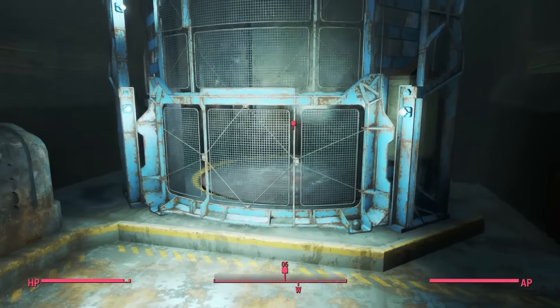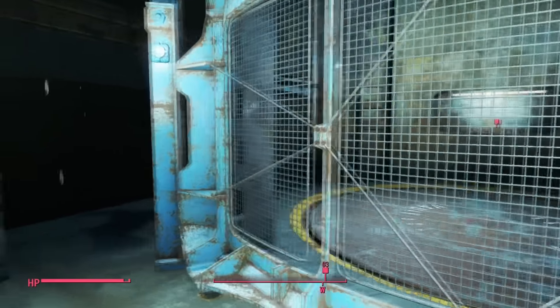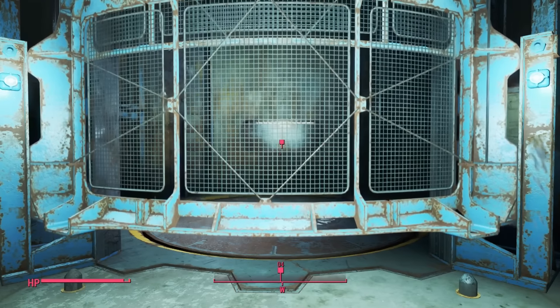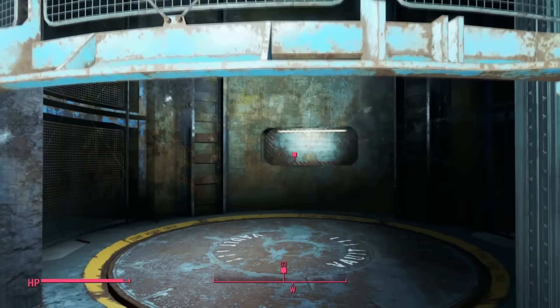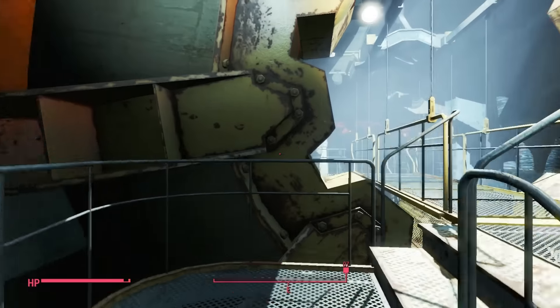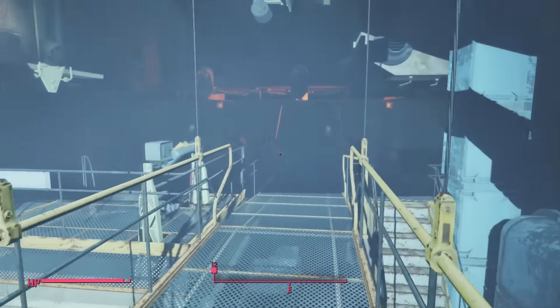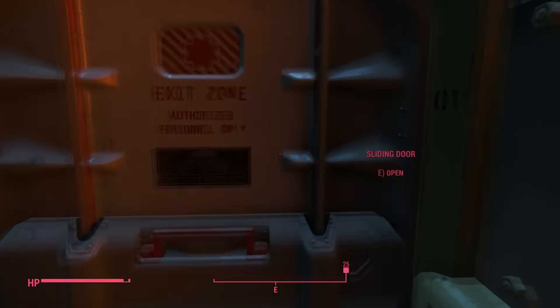What's up Tunnel Snakes, today I'm going to show you the invisible easter egg found in Fallout 4. As you can see, I'm at Vault 111, and before you exit out the vault, let's turn back because this easter egg is in fact inside Vault 111.